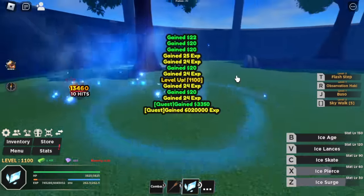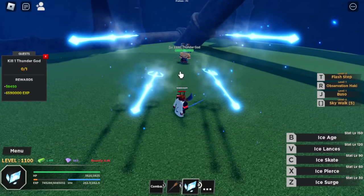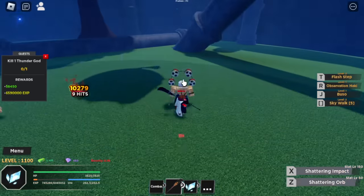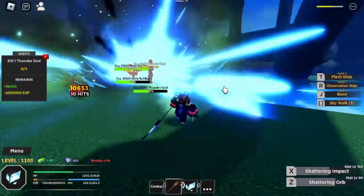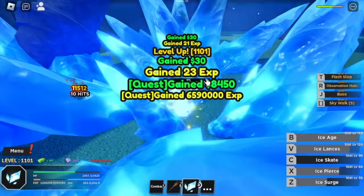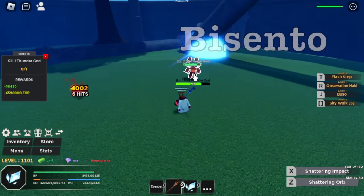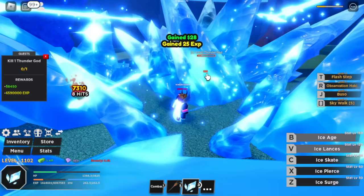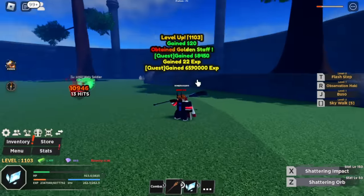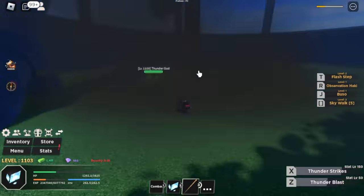Level 1100 — the boss on this island is the Thunder God. Remember this one? The second to the last island before you went to the second sea in Blox Fruits. I think two sets. We already got the Bicento by this time. We have the Shattering Impact and the Shattering Orb. There's also a chance you can get the Sword of Ener here — the Golden Staff. This has good skills: Thunder Blast and Thunder Strikes.